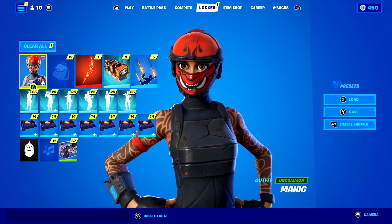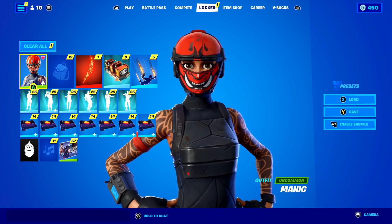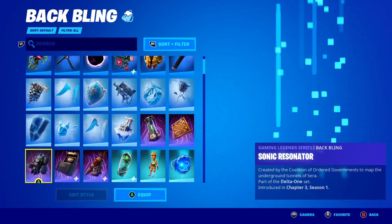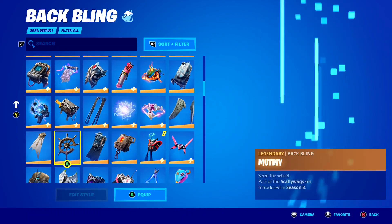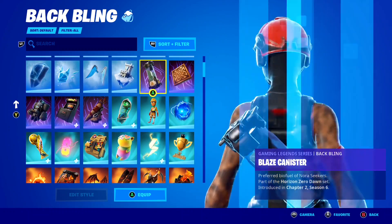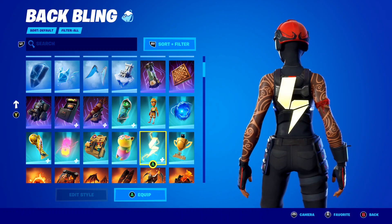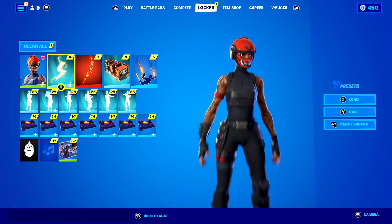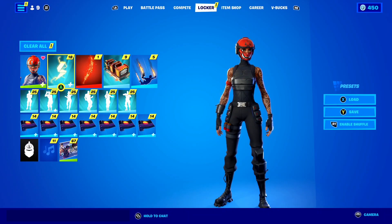Apparently it doesn't matter which uncommon skin you use. After that, the next instruction for getting free V-Bucks is by going ahead and wearing literally any back bling you want. I'm just gonna pick a random back bling I like — personally I'm a massive fan of the Power back bling here inside of Fortnite. I think it looks pretty clean and it goes with the Manic skin. Apparently it doesn't matter which back bling you wear.